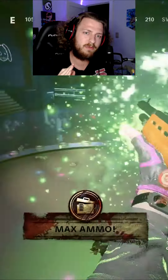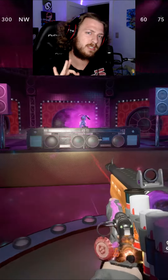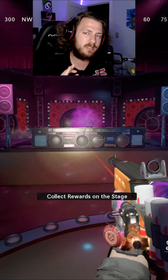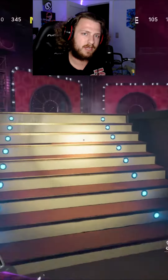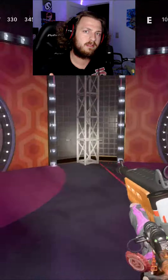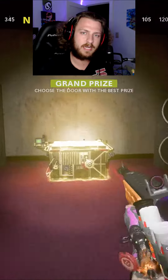Once you finish those three waves, there will be a free max ammo and you get to pick from three different doors — one, two, and three. Each of them will give you different types of loot. There is one that gives you the best loot that you can possibly get, with a chance to get the new wonder gun as well as perks and all that other stuff.